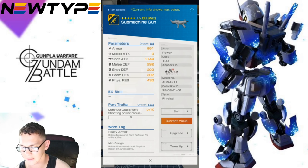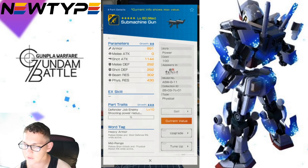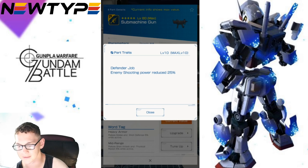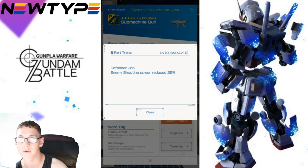The last part is gonna be the submachine gun — really bad shot attack, and I know this is a default three-star, but I have seen some better shot attack weapons. Now this is going to be the only part of the Gouf Custom that's gonna have an actual trait: Defender Job — enemy shooting power reduced 25%. At max level that is amazing. This is probably the best thing to get from the Gouf Custom. Whenever that four-player raid mode comes out, this is gonna really benefit whoever the defender mobile suit is. All your allies are going to be reaping the benefits from this trait.